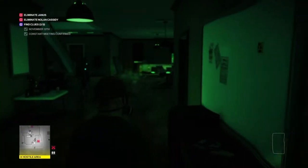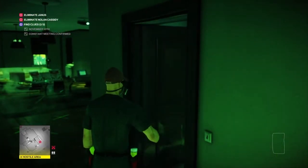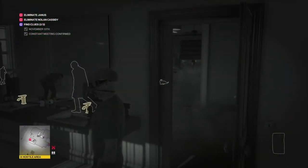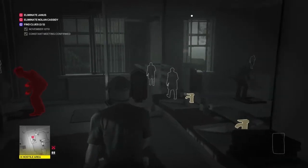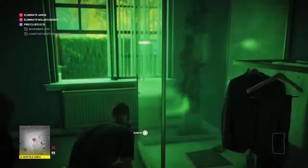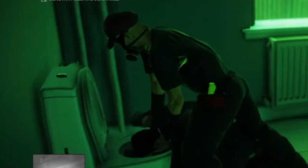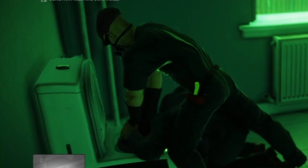Don't worry about the camera above the door — we'll take the cameras out. We just need to wait for the last two guys to vacate the property. We're waiting here because once we start drowning Nolan Cassidy, the game's AI thinks the downstairs toilet will be vacant and a guard may come back to use it, so we want to give them time to get a nice distance away before we drown Nolan Cassidy in the toilet.